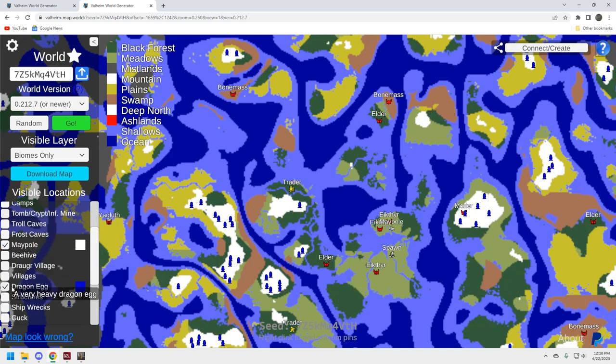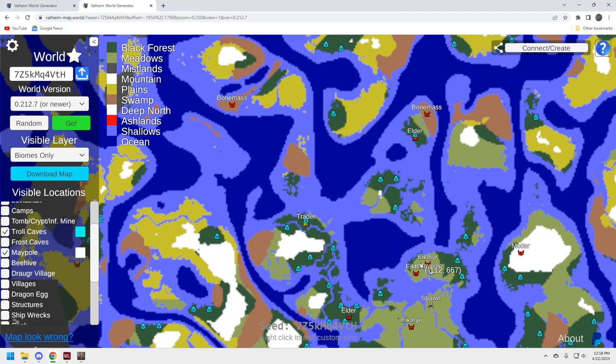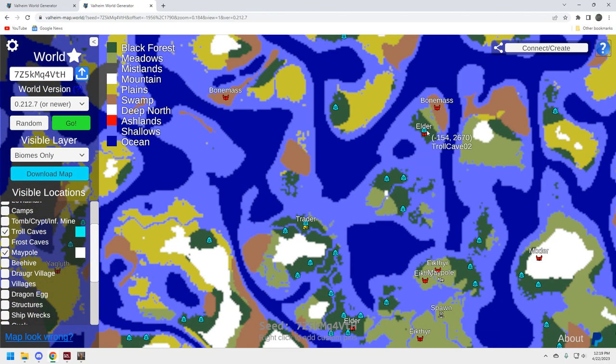Let's take a look at troll caves — this is where I like to build my portal bases. If you're a frequent flyer on my channel you know I like to put a portal into the troll cave entrance. This one over here by the trader is going to be great. I always build a little base around the trader since I go there to sell stuff, but having a troll cave right on top of the trader is perfect — just enclose the entrance, put in your portal, and boom, you're right at the trader.